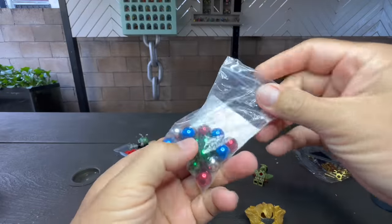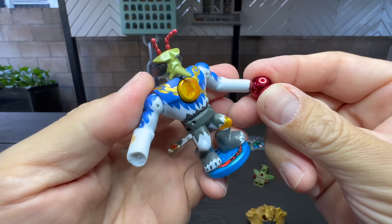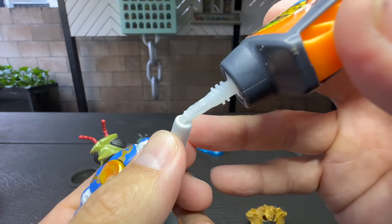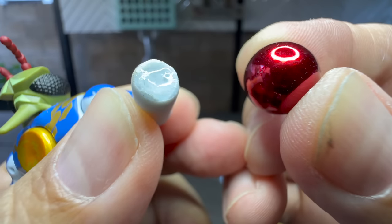Now we're ready for the big surprise. Clutched in each of our Mosquito Warrior's hands will be two red ball bearings. That should give him the firepower he needs to compete against Astro.